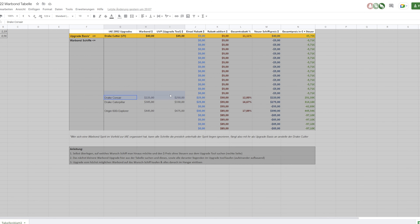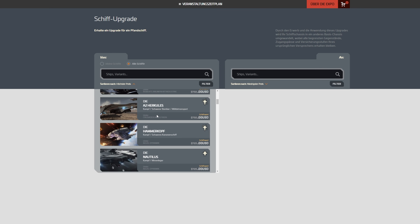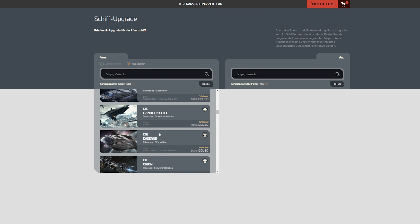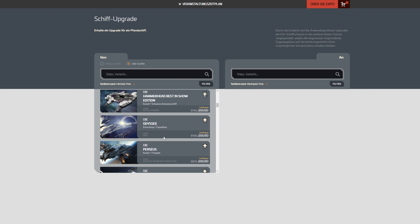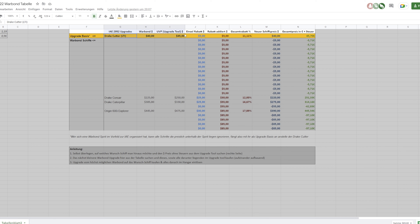Das sieht dann so aus: wir haben aktuell die Corsair, wir haben die Caterpillar, und neu dabei diese 600i Explorer. Nochmal für alle, die Warbonds nicht so ganz kennen: alle Raumschiffe, die jetzt teurer sind als 475 Dollar, haben bereits jetzt einen Rabatt – einen Gesamtrabatt von 85 Dollar. Das heißt, ihr könnt in die Ship-Upgrades reingehen, nach Preis sortieren und runter auf 475 gehen. Da sind wir nämlich genau bei der Explorer – also die Explorer, die M2, die Legionnaire, Orion, die Carrack, die Merchantman, die Perseus, die Odyssey, die Hammerhead, die Nautilus und so weiter. Als Basisschiff habe ich die Drake Cutter mit 5 Dollar Rabatt wegen LTI-Basis. Das ist schon ziemlich nice.